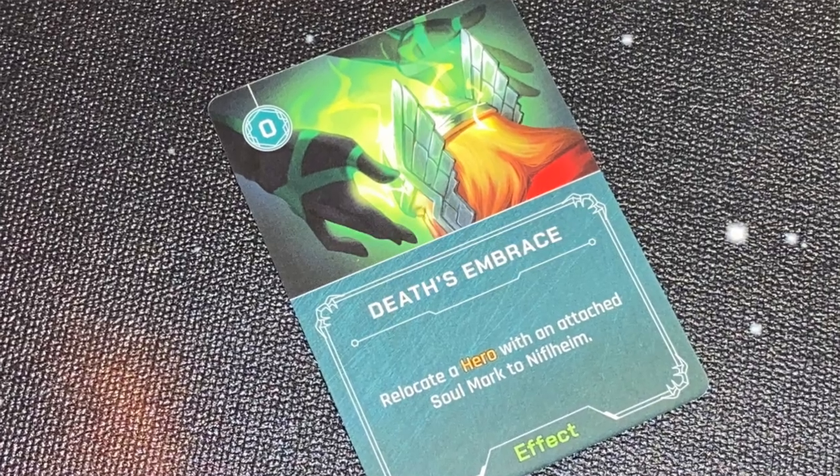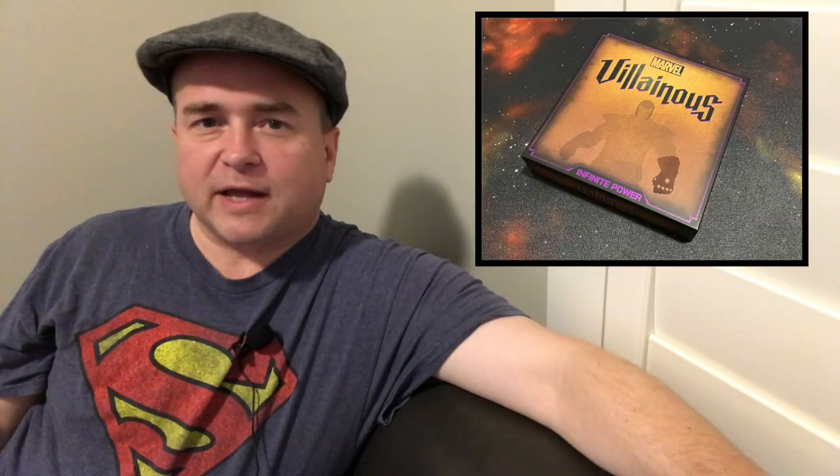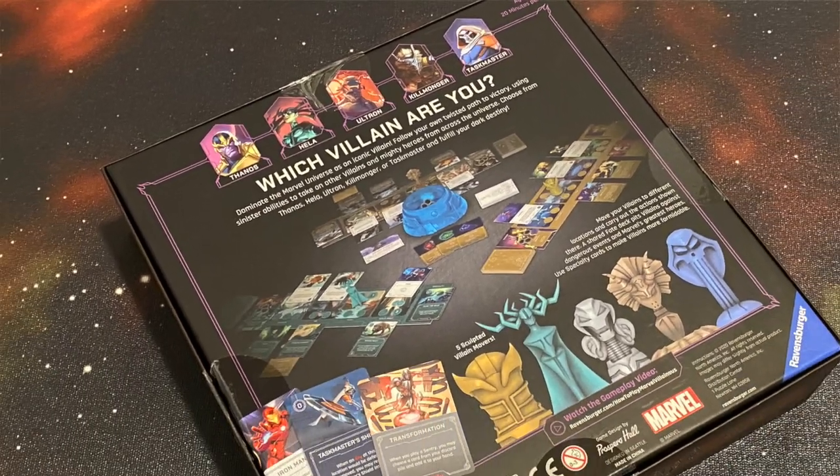I'm hoping as they put out new villains and expansions there will be less ambiguity and the rules will be easier to understand. I generally like this one quite a bit. I'm going to give it a very positive 'try it before you buy it.' If you like Marvel, you'll like this game. If you like Villainous, you'll like this game. My only real reservation is the ambiguity — it doesn't belong there and it's going to drive some people crazy. I probably won't play Ultron or Thanos again, but Hela is pretty cool. An FAQ could help, but regardless, it's a positive try it before you buy it.